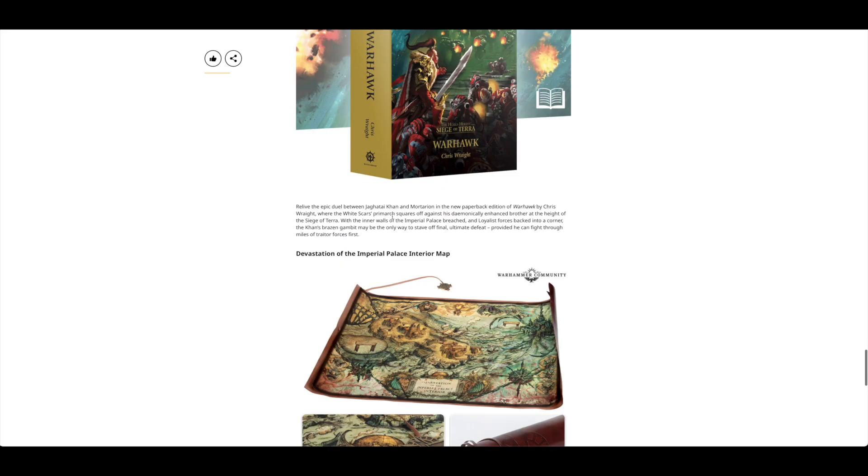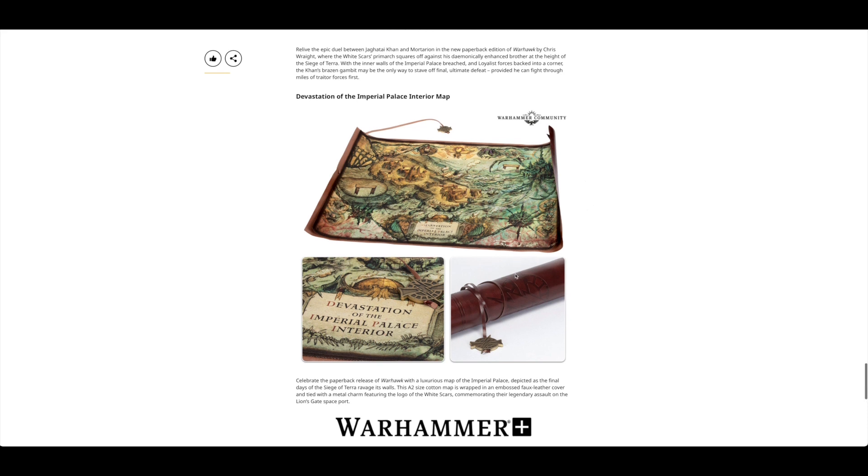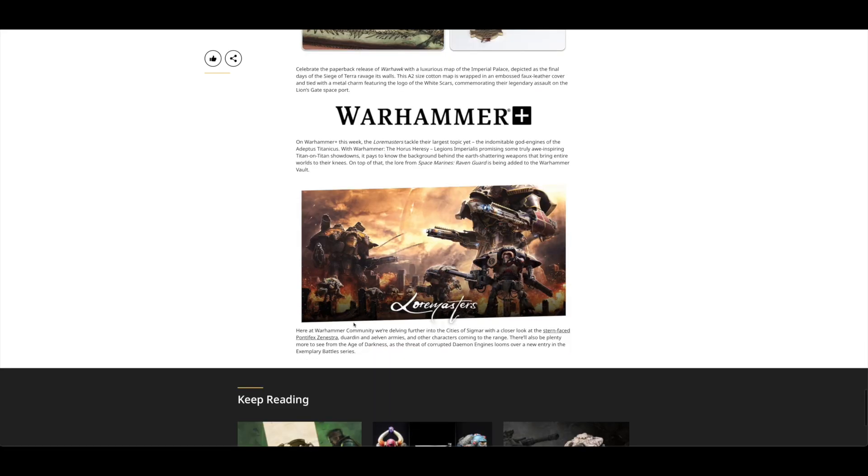Black Library had Warhawk in paperback, and then the Devastation of the Imperial Palace interior map, which I did pre-order — hopefully I can give you an unboxing and first look of that. At Warhammer Plus we had Lawmasters, and they talk about Legion Imperialis a bit more.